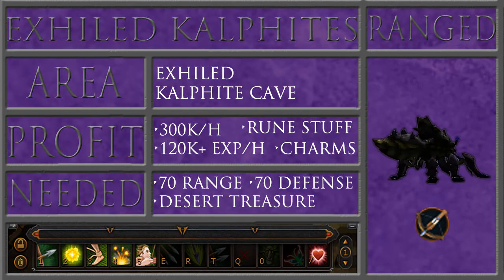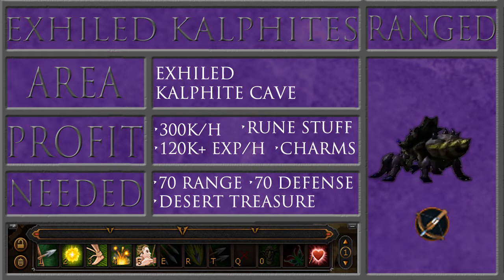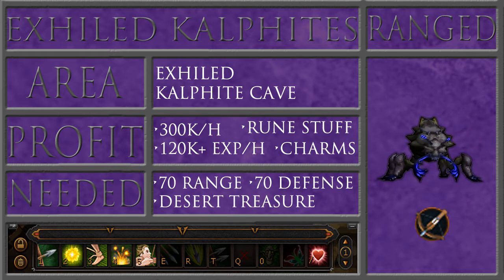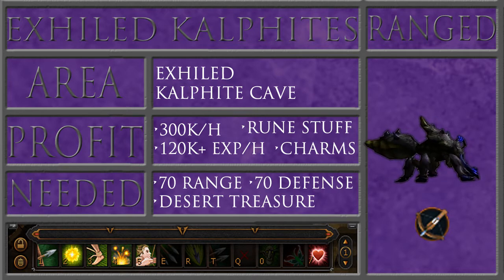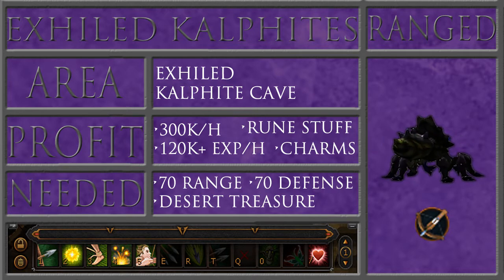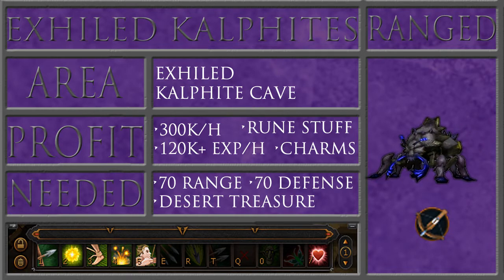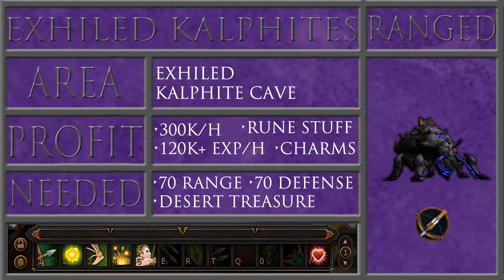Hello everybody and welcome to my Exiled Kelphite's Charm Collecting Guide. With the weekly familiarization activity, you will be able to get triple charm drops for 40 minutes here, which will allow you to get over 400 combined crimson and blue charms. Without that, you'll be able to get about 150 combined blue and crimson charms here.